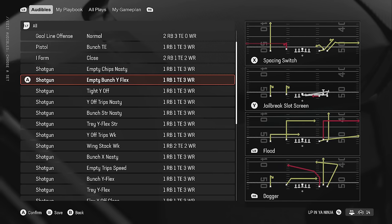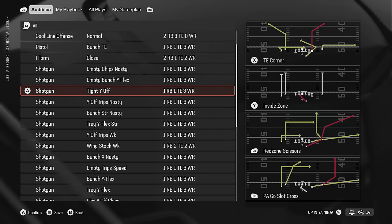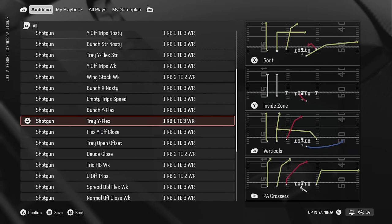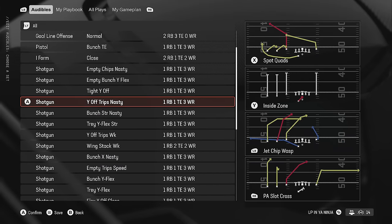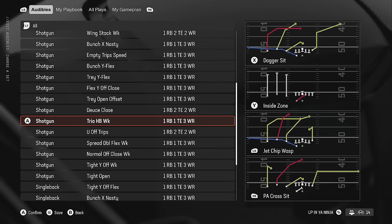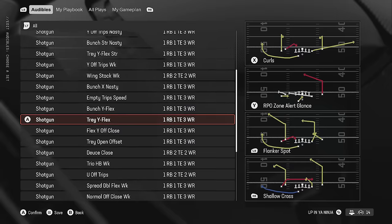This playbook is really all about the shotgun plays. It's not big on versatility — really only one or two formations outside of shotgun and singleback — but it's loaded with shotgun plays. It probably has the most tight, bunch, and trio formations in the entire game. When it comes to creating space and explosive passing plays, you need either a tight formation like Tight Y Off or Tight Open, or a trips formation — Tray Y Flex, Tray Y Flex Strong, Tray Open Offset, Trio Halfback Week. It has so many trips formations.